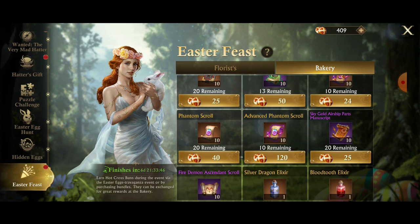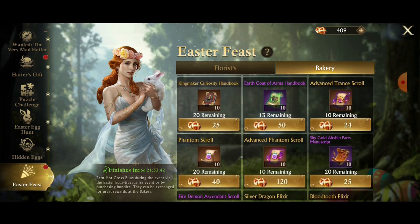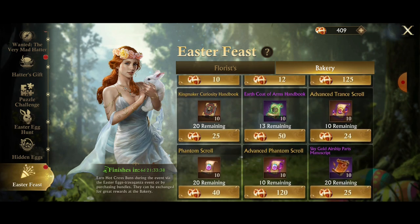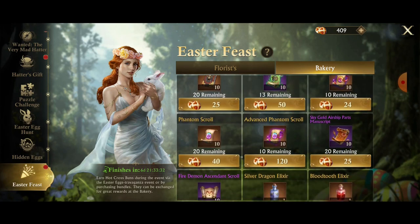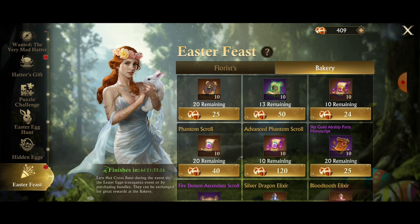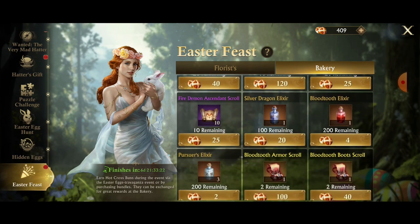They still have trance and phantom in here. Phantom is new, but they still have the trance school advanced scrolls kind of hidden in there. Make sure you know which ones you're buying if you go for the gems — don't get confused by the pictures and accidentally buy the wrong ones thinking it's a good deal.